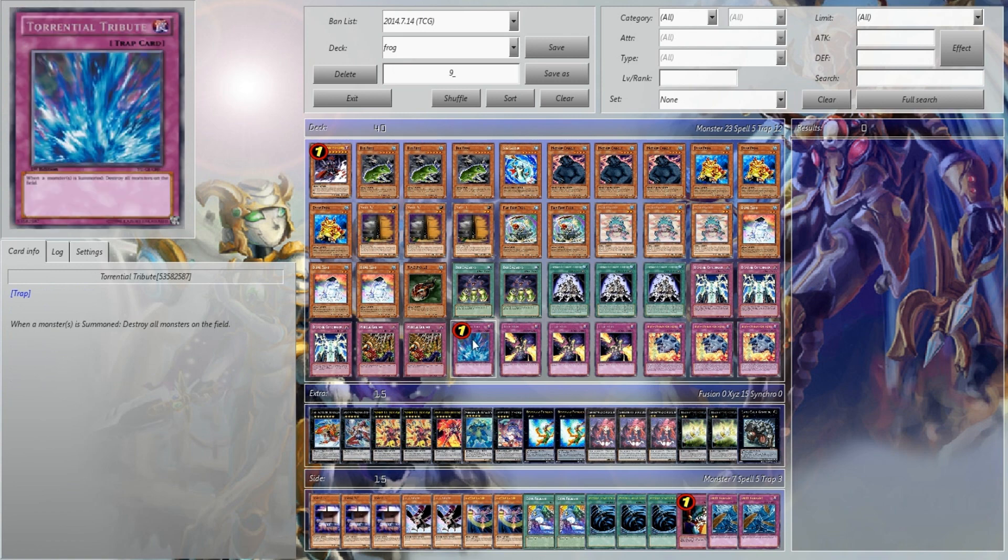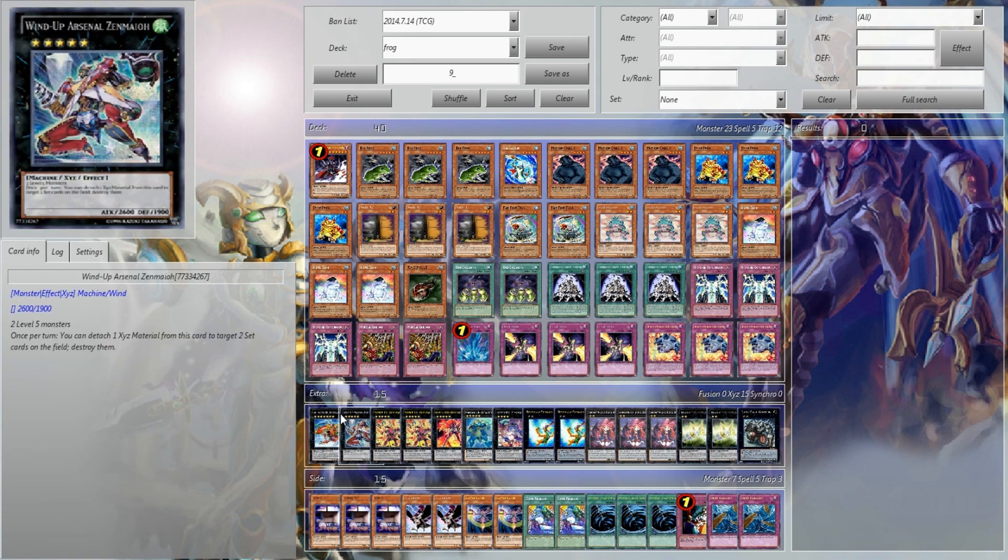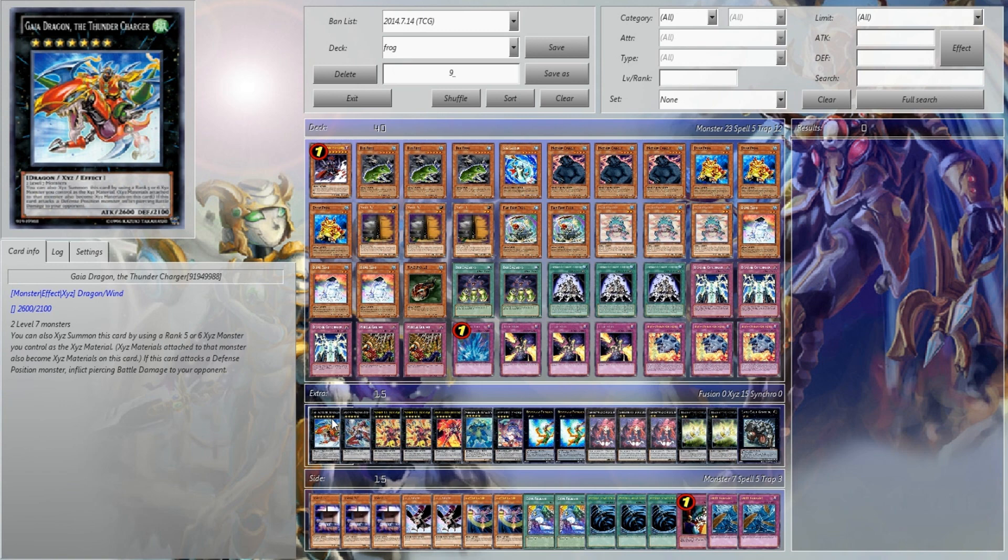2 Needle Ceilings, 1 Tarental, triple Trapsa, and triple Breakthrough Skill. His extra deck — and definite props to him. I'll put his name in the title, definitely.